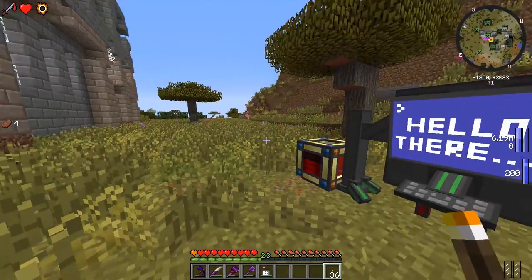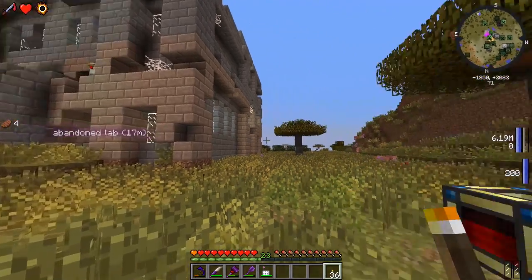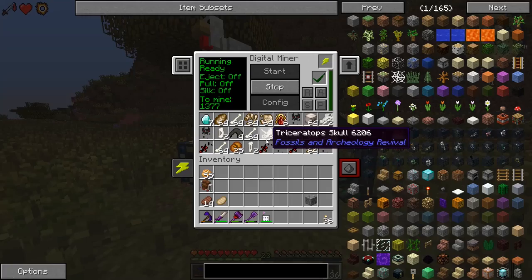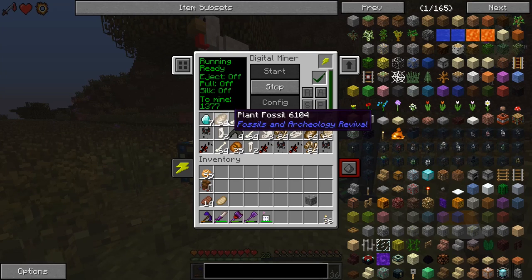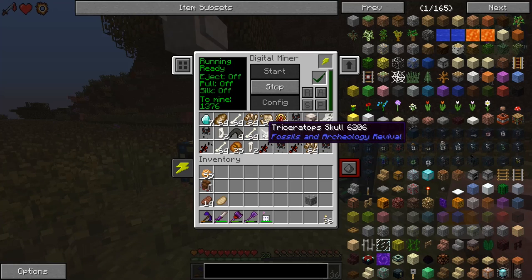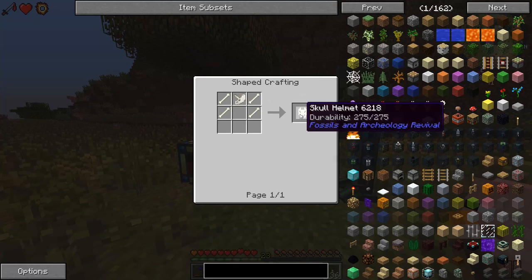Anyways, welcome back to Jurassic World. Last time we left off we made a spinosaurus and other dinosaurs. I came over here to the abandoned lab, threw down the digital miner and told it to mine some fossils for us. The digital miner is full now - there's a lot of stuff inside. Plant fossils, regular bones - look at that, we have a triceratops skull and we can make a skull helmet!